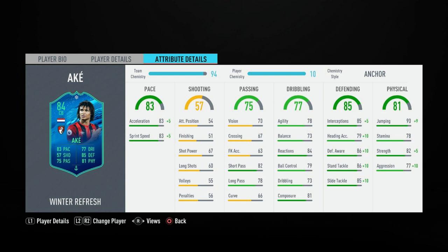Now into the in-games. As you can see, he's got the dark greens in the places you'd like to see for a defender, which again makes him look like a very decent card. So pace — he's got 83 overall, 83 acceleration and 83 sprint speed, which is very fast for a defender.